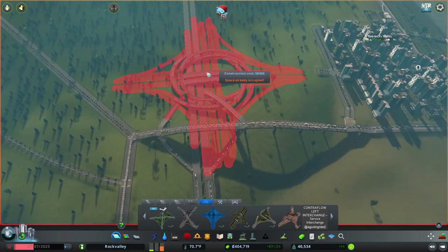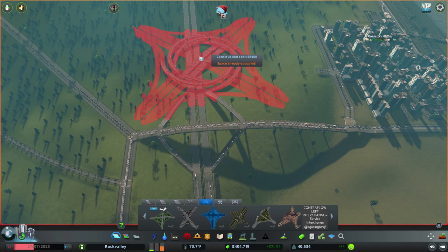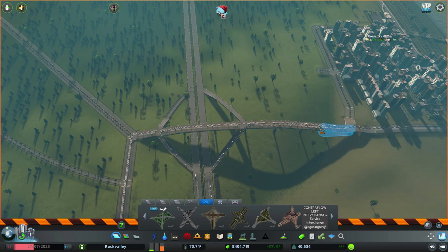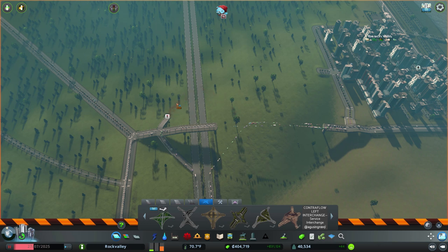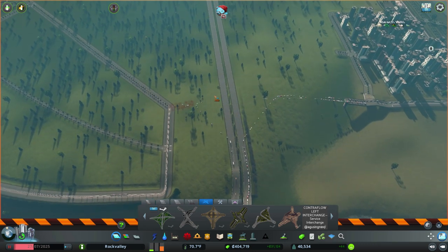My immediate thought was this roundabout right here — I love it, it's great. We're gonna have to go through and delete that middle section because we don't necessarily want it as is. How expensive is it? 58,000. You know what, screw it, let's do it. So I'm gonna delete all of this for now. We'll have to come back and replace all this — sorry cars, you're in trouble. This is just gonna be far more efficient for us though.